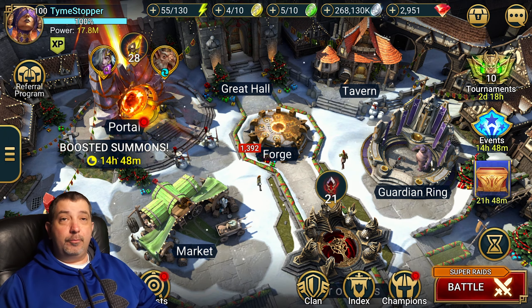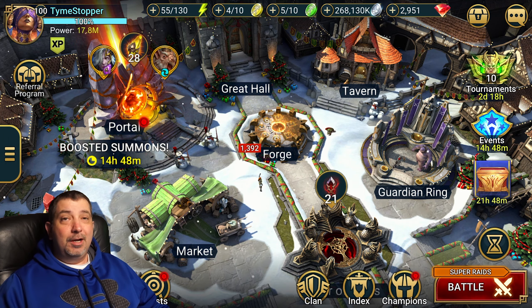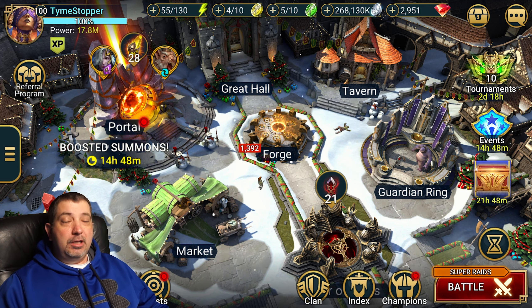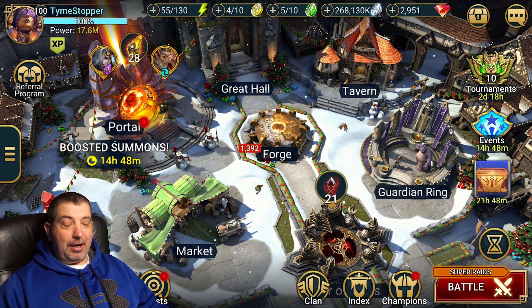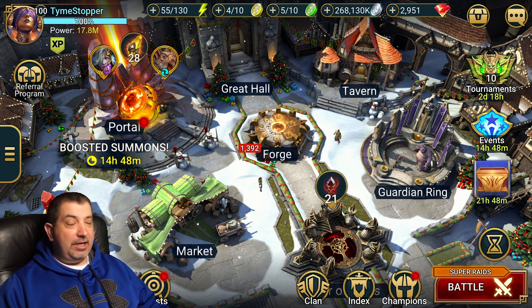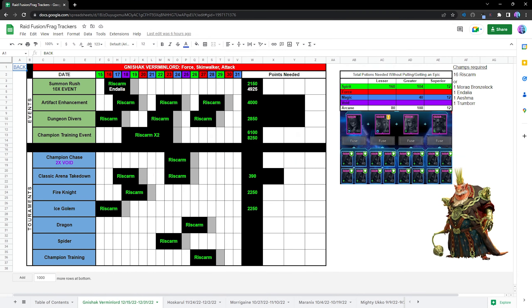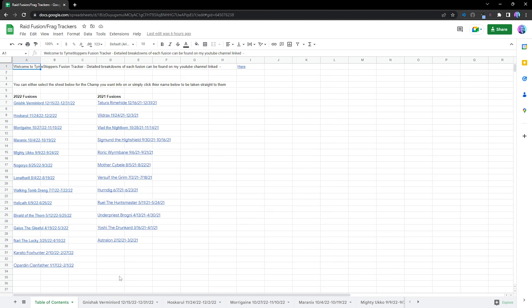Okay guys, so first and foremost, today we're going to be pulling some shards for the Rat King Fusion. Let's first take a look at the Fusion thing and see what we need to do. So here's my Fusion calendar — I'll leave a link in the video description down below. You guys are welcome to access this at any time. I've been keeping it updated since the Astralon Fusion at the beginning of 2021, and I've got all the old fusions on here.